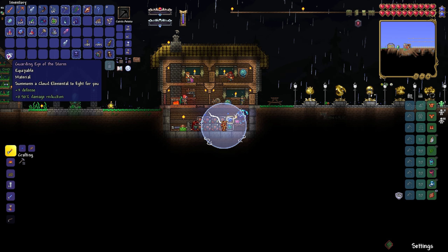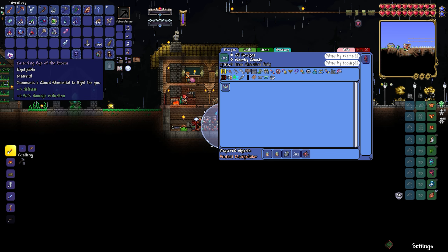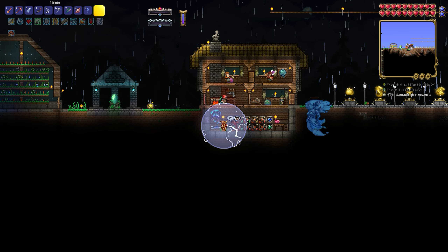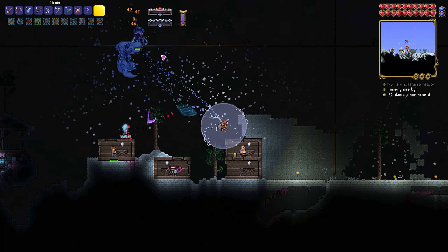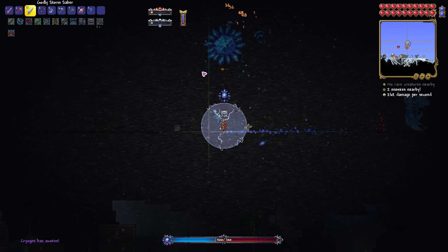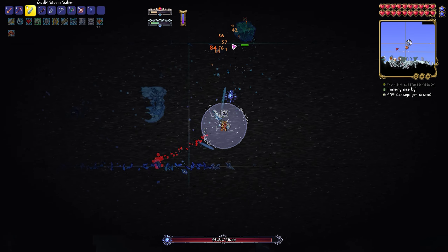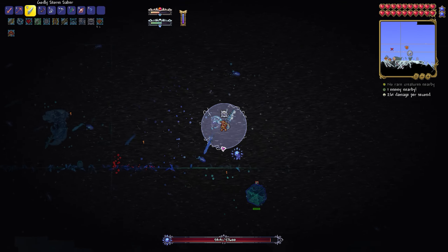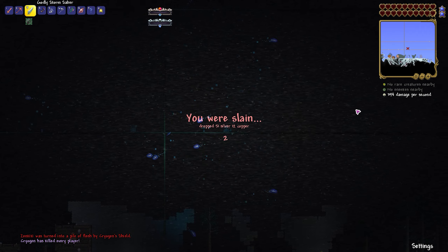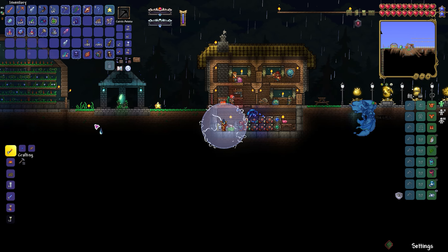That feels really good. So this storm elemental drop goes into the Heart of the Elements, which is what I was talking about — it's just honestly stupid good. Now I'm really tempted to use the cloud elemental and replace it, because it's kind of stupid good. I think that might be better, mostly because I'm not actually sure the boss is being affected by hellfire anyway. Let's do this — oh my goodness, I cannot see a thing. I'm really hoping this weapon is the key. It already feels like I'm doing slightly more damage, doing about 500 DPS, whereas before it was basically zero.